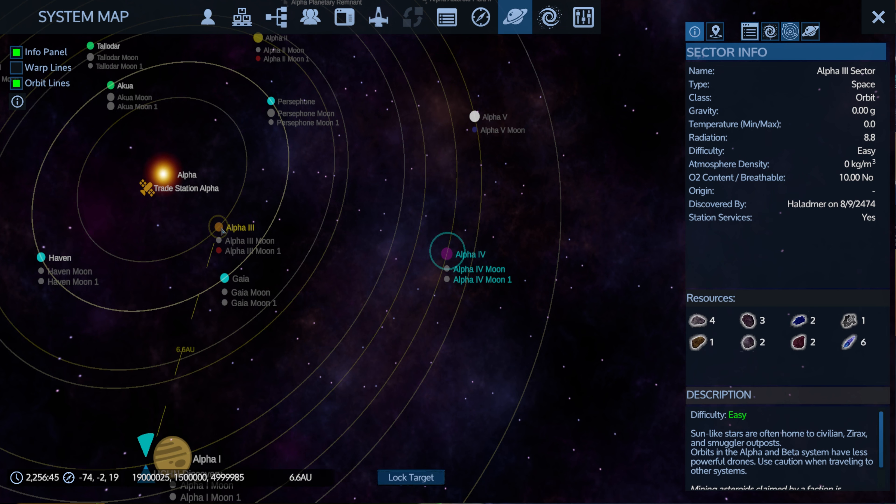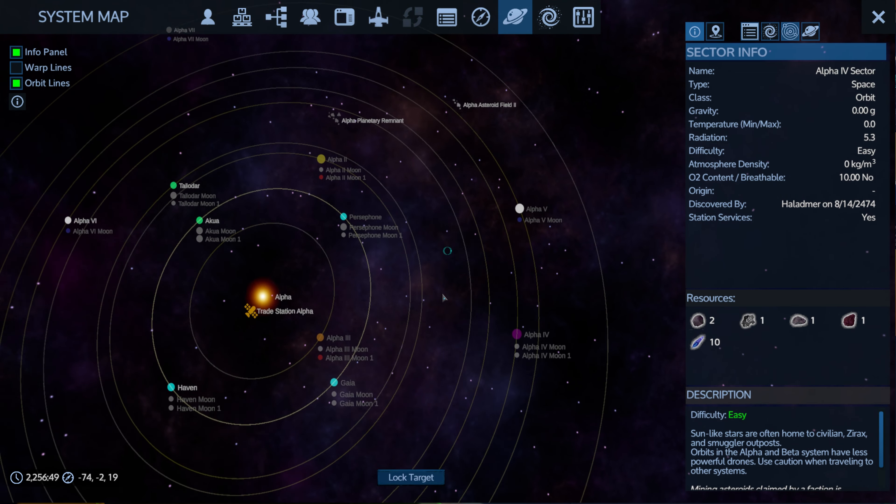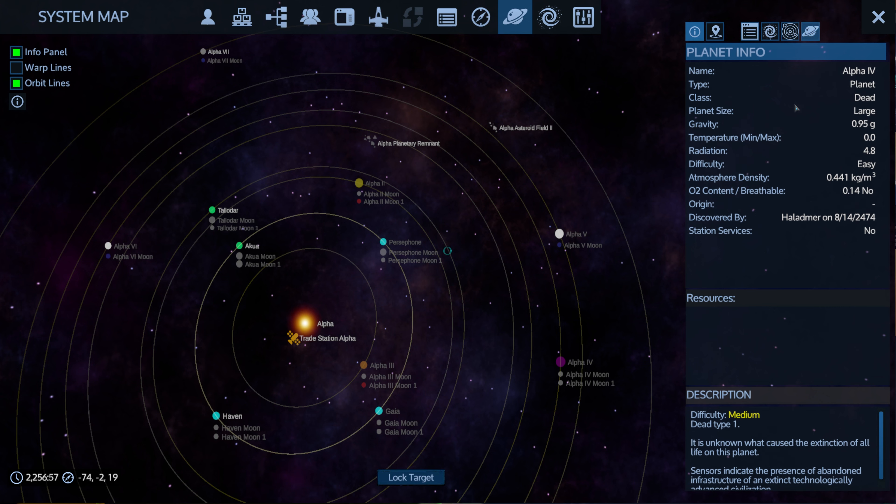There's space off of three — I could swear it's off of five. Let's check alpha two... nope, haven't been there. So we have to go over to alpha two. Yeah, I guess one of these is the dead world. Okay, it's alpha four — that's the dead planet.